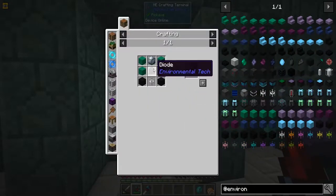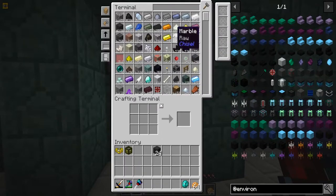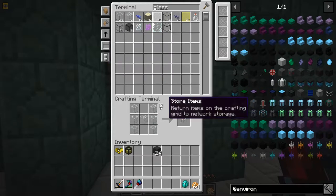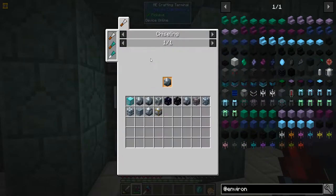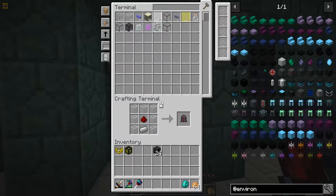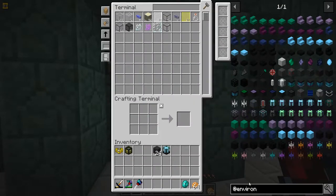Now what do we need — we need a block of diamond, not too bad. We need a laser. Where's my glass? There it is. We'll make two of these because we might need extras — actually we'll just make a third one just in case. Let me make a diode — oh that's easy. Void miner — boom, now we've got those.